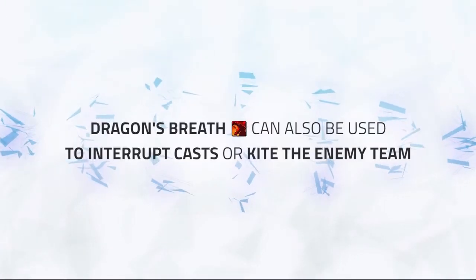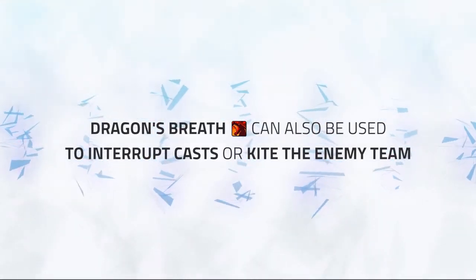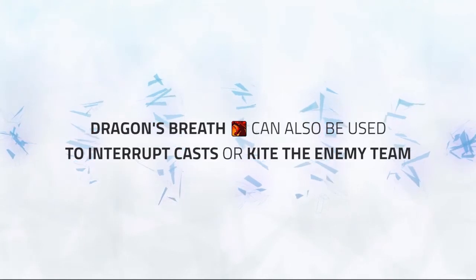The last use is simply as a tool to either interrupt casts or kite melee cleaves defensively. There are many situations you'll find yourself having to use Dragon's Breath to escape melee, or for important casts such as an enemy Destruction Warlock's Chaos Bolts.